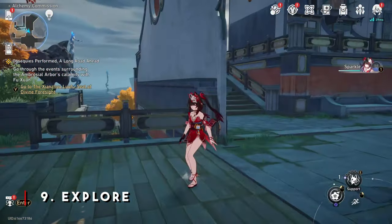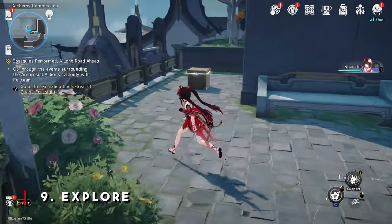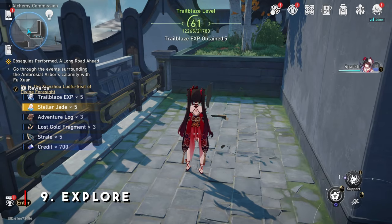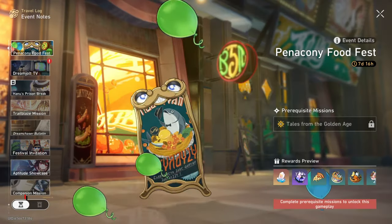Next up, make sure you explore everywhere and interact with everything. There are various chests and golden trotters scattered around the entire map that will give you Stellar Jades over time. So if you're just starting out, it might be wise to just go interact with everything.